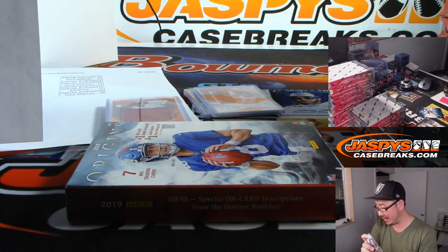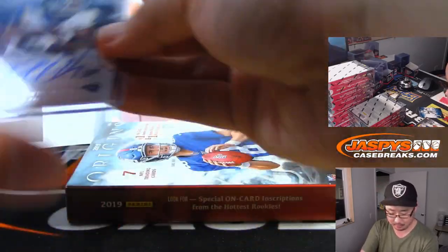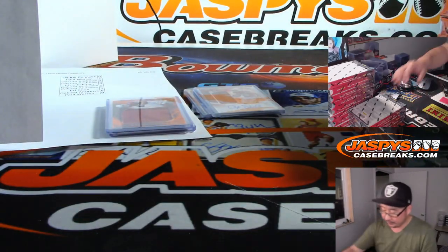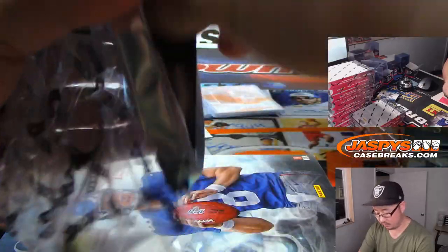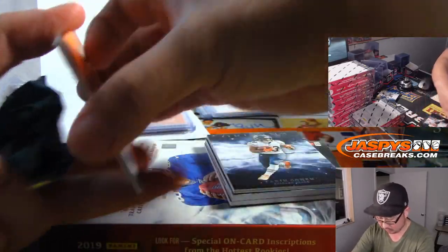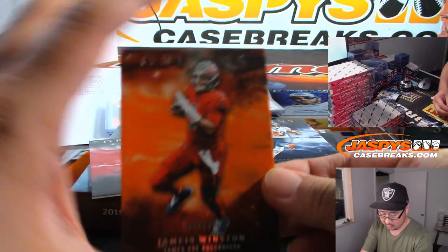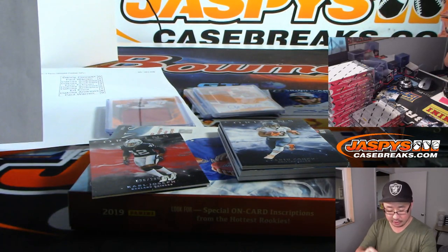Oh, we've got — we're not even halfway through the case — we'll find an AJ Brown in here somewhere, I hope. Alright, there's Jameis Winston for the Bucs — that'll be for Chad.